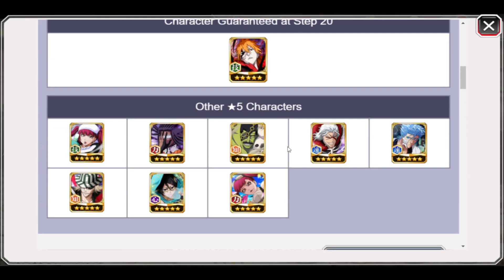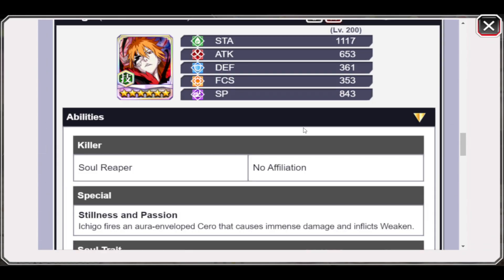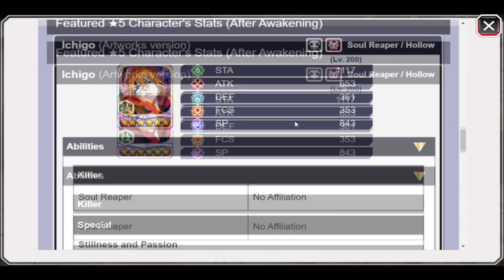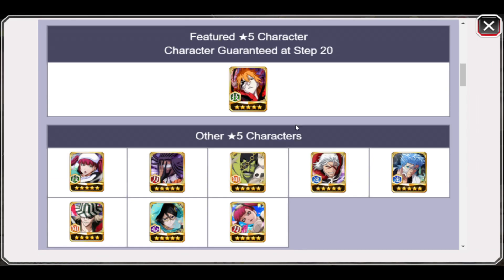Make sure to only summon on this banner if you truly want to make Ichigo five out of five, or if you're a beginner who needs solid characters to start with and needs dupes. This is a really good banner for those cases. That said, I don't see anyone summoning just for one copy — 20 steps is a lot to spend on a character, though at least it's guaranteed.